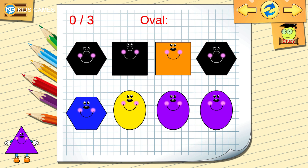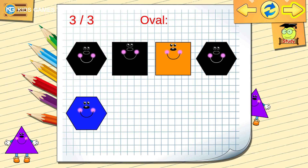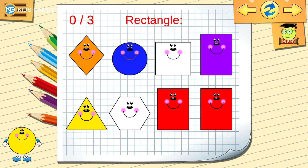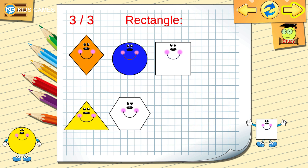Find the oval. Find another oval. Right, find another. Awesome. Find the rectangle. Find another rectangle. Right, find another. Keep it up.